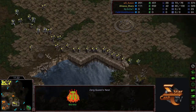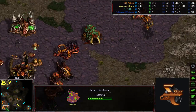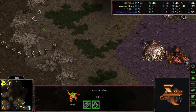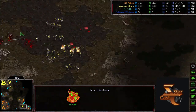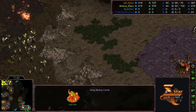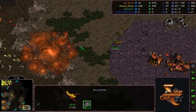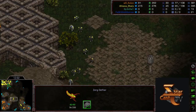Action has a flank of Zerglings out here which cuts off reinforcements and allows him to sandwich Sharp's army between the sunkens and his own force if Sharp goes for a bust. The third base is now being targeted — Sharp sees it but the Nydus Canal is going up. The Defiler has Consume almost done with a couple of Lings in position. If he can get them onto the ramp in time he might be okay. He gets the Dark Swarm down on the ramp and the Terran can't move up the ramp anymore — the third base is completely safe.